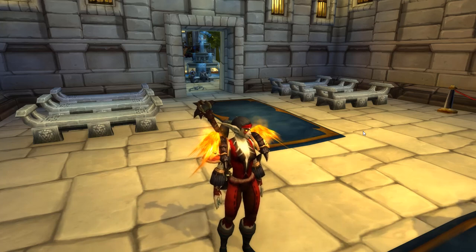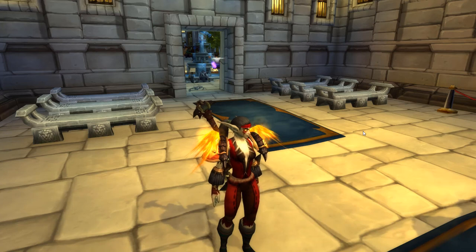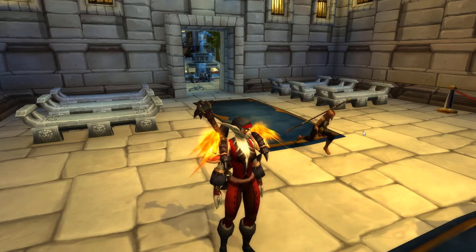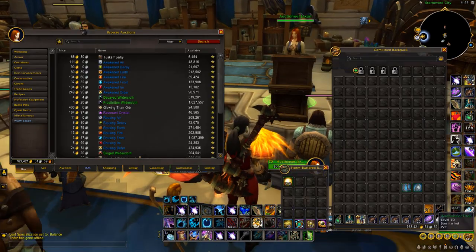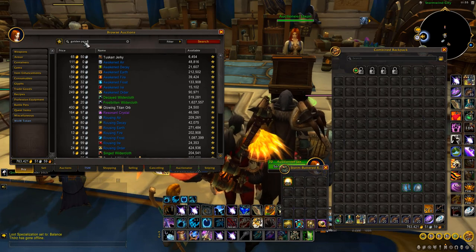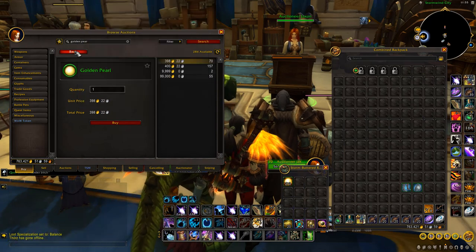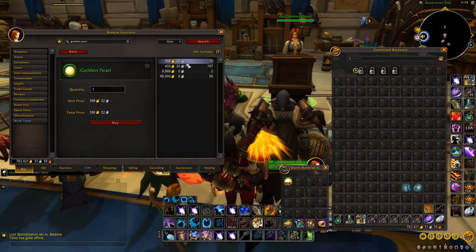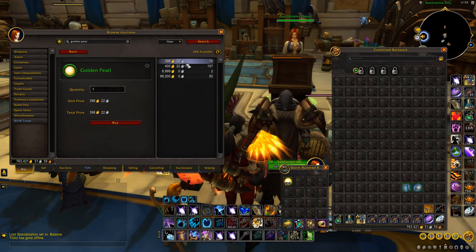Hey guys, welcome to another gold making video. In this one I've got a super good solo gold farm — you can also do it as a group, but it works just as good solo. You can make around 50k gold per hour with the current prices, and what we're going to be farming is the Golden Pearl. Have a look at the price right now — it's currently at around 400 to 500 gold and it's been that lately.